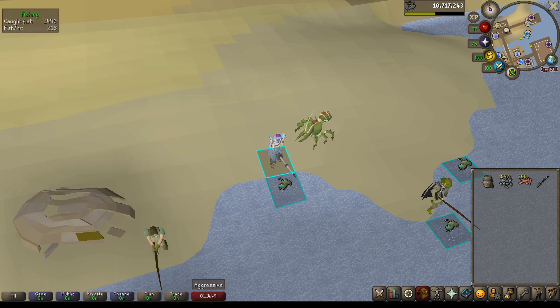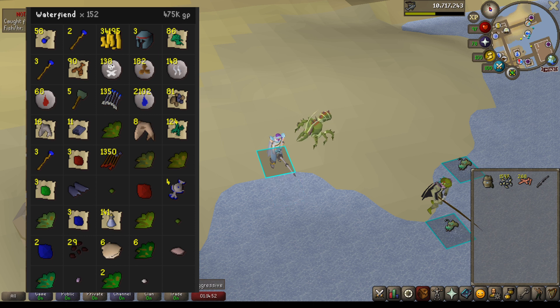Next on the list is Water Fiends, and this was my first time killing them. You have to go to the Ancient Caverns for them. I decided to range them because I saw Mr. No Sleep doing that in a video. It was actually a fairly quick task — people were telling me they were terrible but I really didn't mind them. They have a fairly large drop table. So 152 Water Fiends killed for a total of 475k GP, with most of the GP coming from the runes, the Alcables, and the Uncharged Water Orbs.